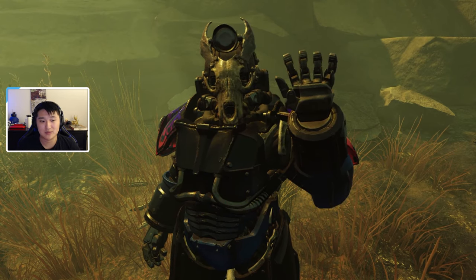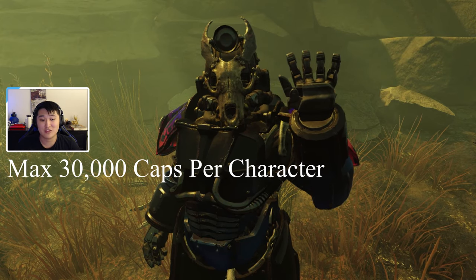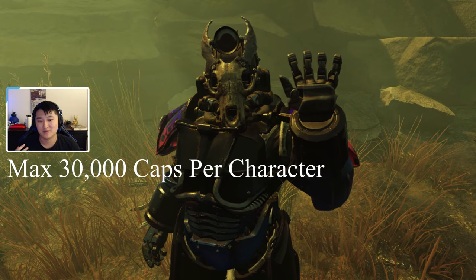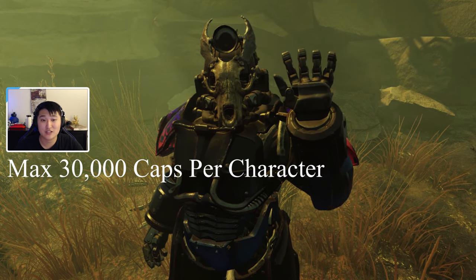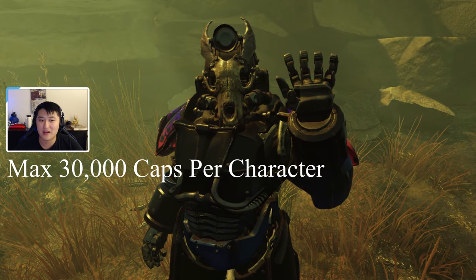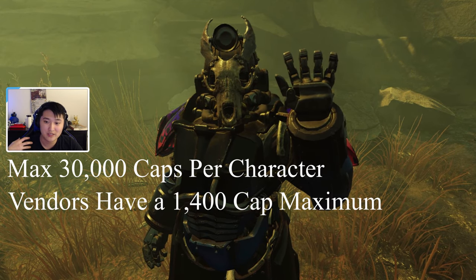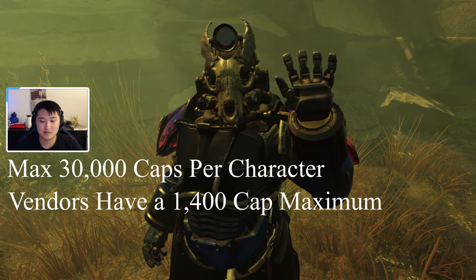First off, let's talk about maximums. The maximum amount of caps you can have on one character is 30,000. You can have two characters, each with 30,000 caps max — it's a per-character thing, not account-based. You can also only earn a certain amount of caps per day from selling to vendors before it resets. Each vendor only has 1,400 caps to give you for the products you sell to them.